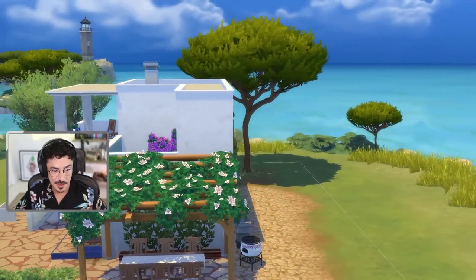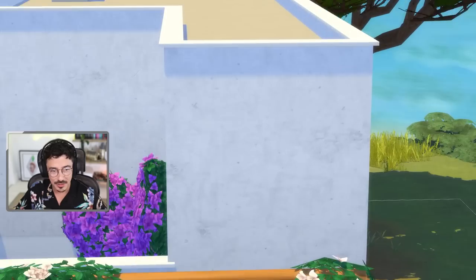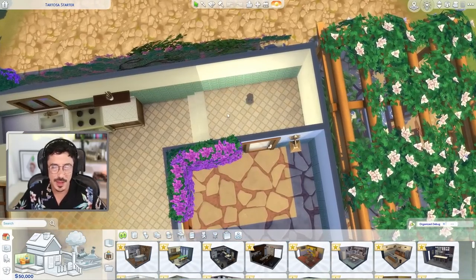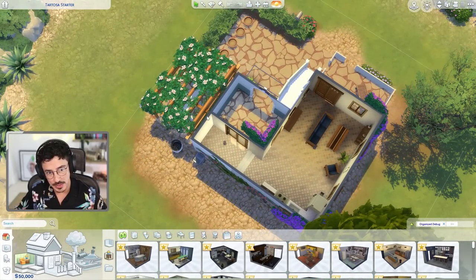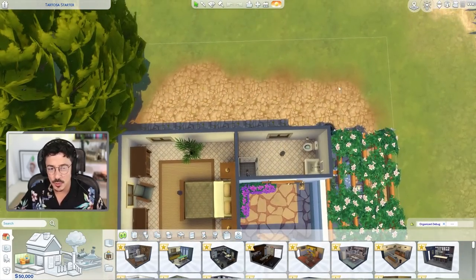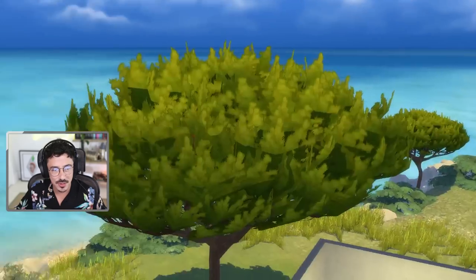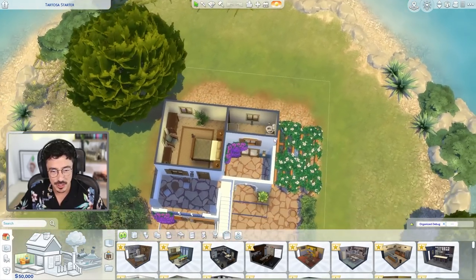The only bit I don't really like — and I left it purposely like this — was the back, because it's kind of quite flat and very narrow on this bit here, which is where we housed the bathroom. Downstairs was just this kind of walkway that I left completely bare because I knew I'd be developing on it a little bit later. The lot is on an island, it's got sea views from the back, and I want to utilize that as much as possible.